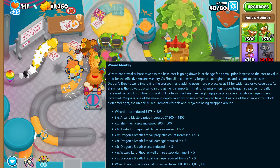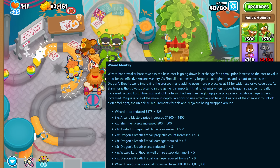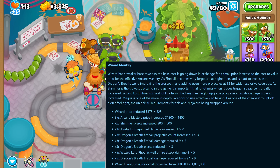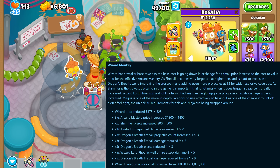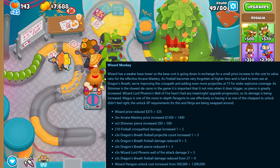The wizard monkey got a base price reduction but also some price increases for later tiers, and the middle cross path got some damage numbers switched around. Just like the ace paragon, the wizard paragon now requires even more XP to unlock.